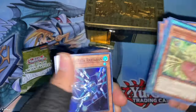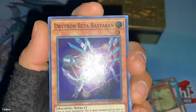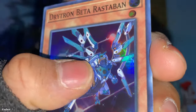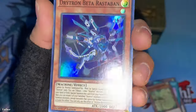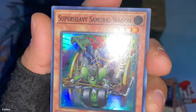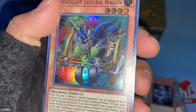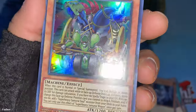That was six cards, so I'll do the back cards to the front. Drytron Beta Rastaban — it's a machine, kind of hard to tell where his head is, it kind of looks like it's fused with the arm. Some type of dragon-machine. Then there's Super Heavy Samurai Wagon — there's a little machine guy pushing a wagon. I'm assuming these might be parts to another monster potentially. There's some shininess to it as well.